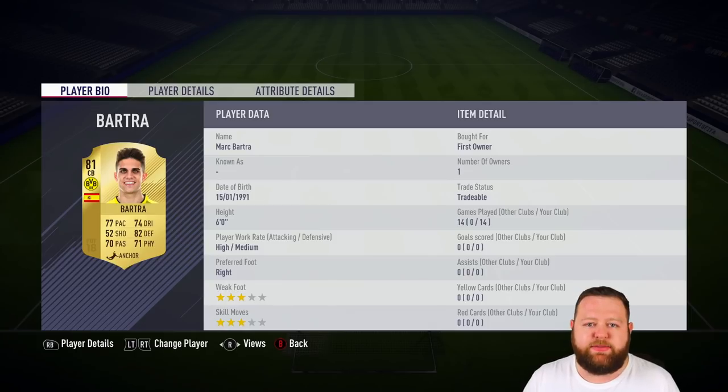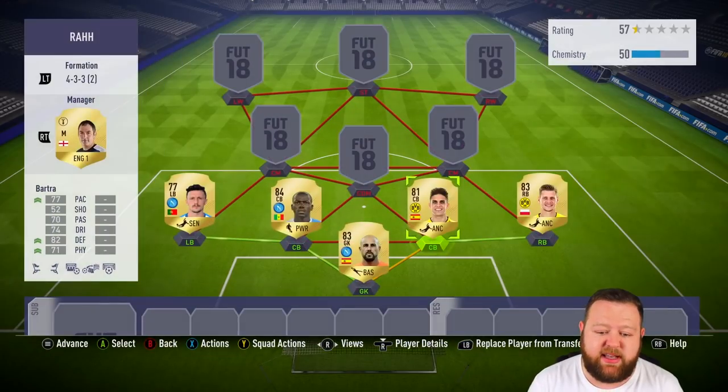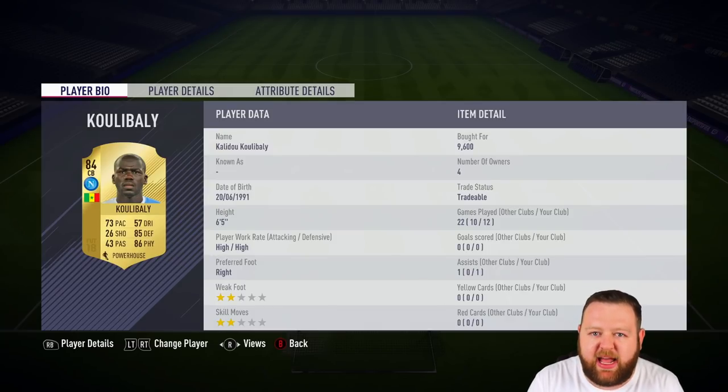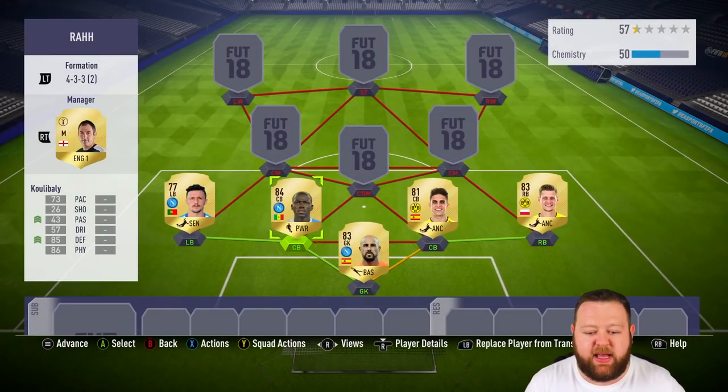Moving on to the centre-backs — the first one, we stay in the Bundesliga, we stay at Dortmund with Marc Bartra. He gets the link to the goalkeeper and the right back. Bartra's very quick: 77 pace, and 74 dribbling on a centre-back, which is good, plus good defensive stats. Alongside the man-mountain that is Koulibaly — 84 rated this year — he does cost around 10,000 coins, but I think he's worth it. Aggressive defender, so much height, he's got pace, 85 defending and 86 physical. He is going to be a beast for you.